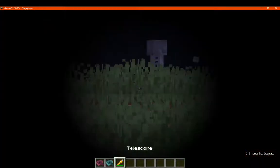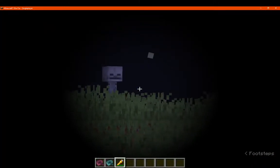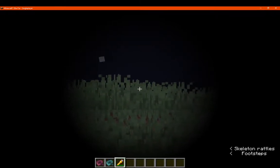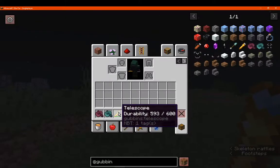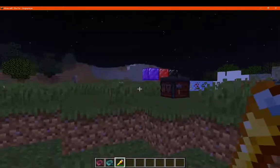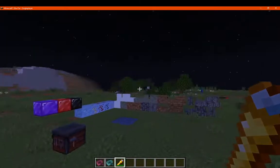We have the telescope. If you hold down right-click, you'll be able to zoom in and see a bit further distances. It does have durability. However, the telescope doesn't seem to have a crafting recipe in this version. But if you want to see further distances or isolate the area you're focusing on, you can do that.